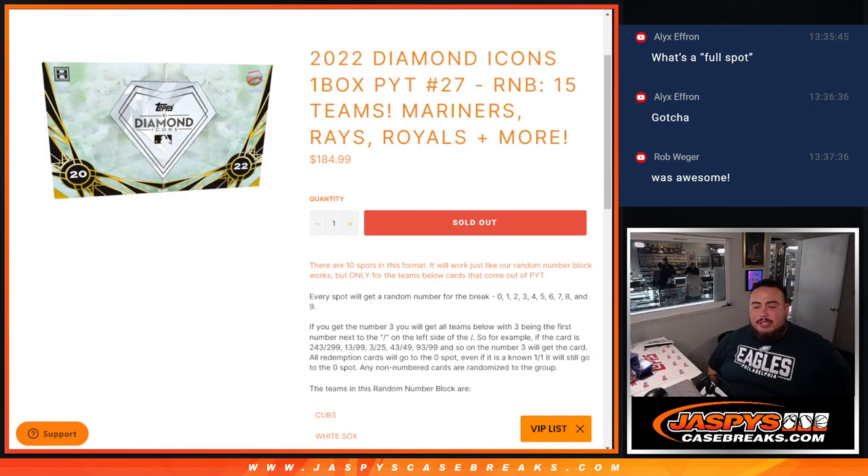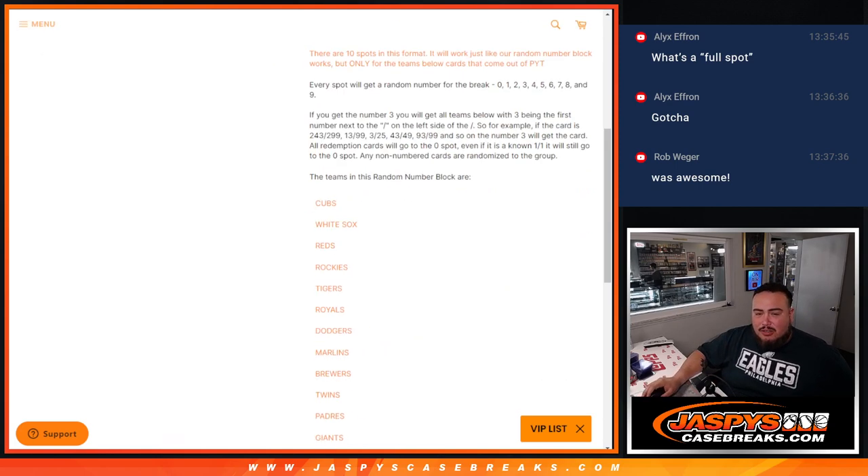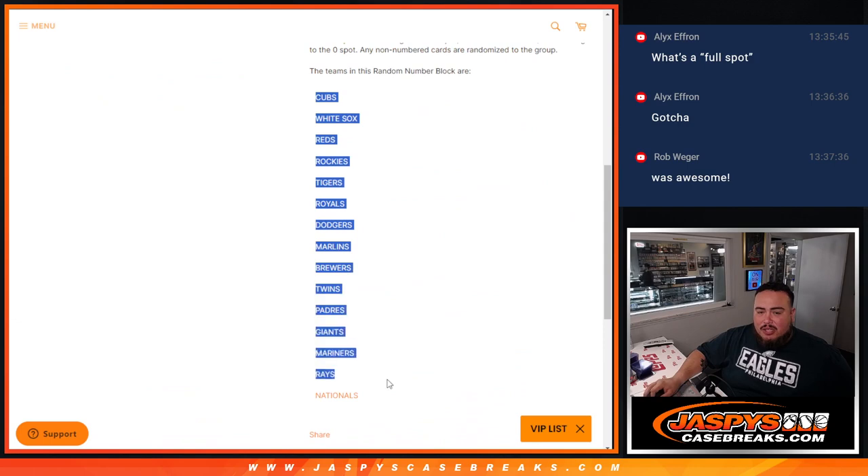What's up everybody, Jason here for jazzpyscasebreaks.com. We just sold out a little Diamond Icons one-box break — picker team number 27 — with a random number block that features 15 different teams in this one box. You get a piece of the Mariners, Rays, Royals, and much more. There's the whole entire list there.